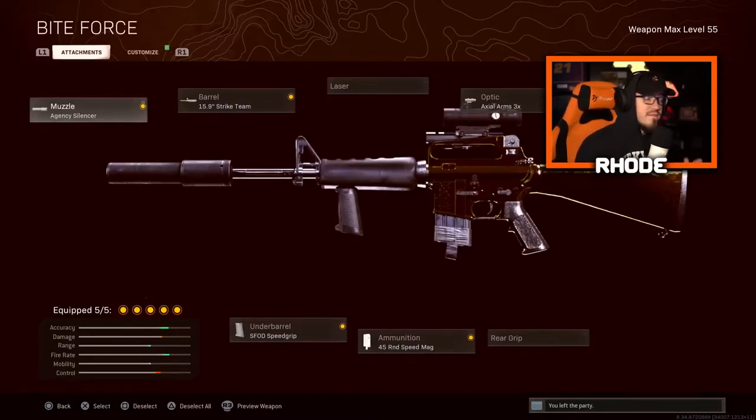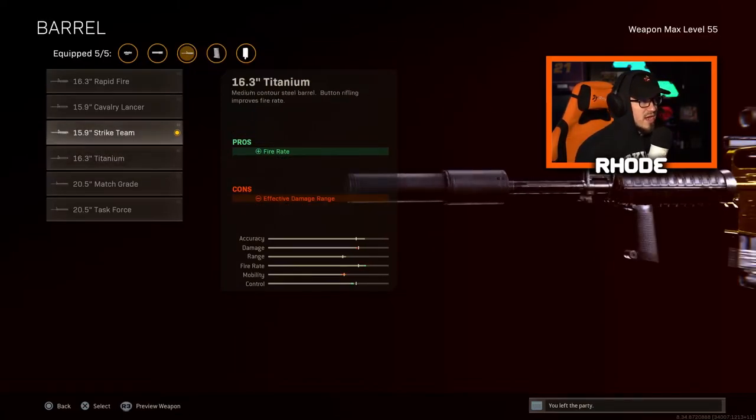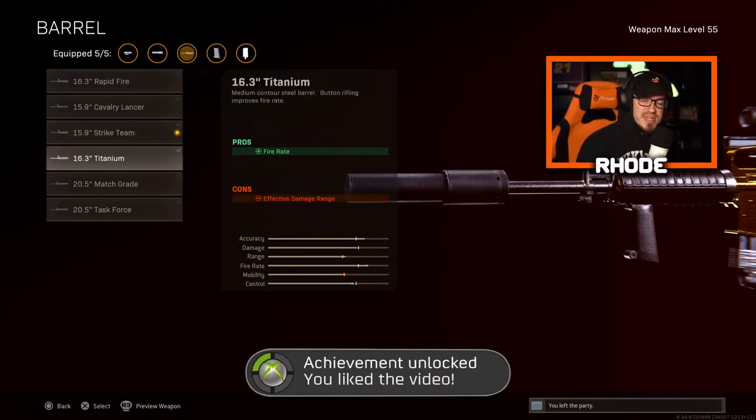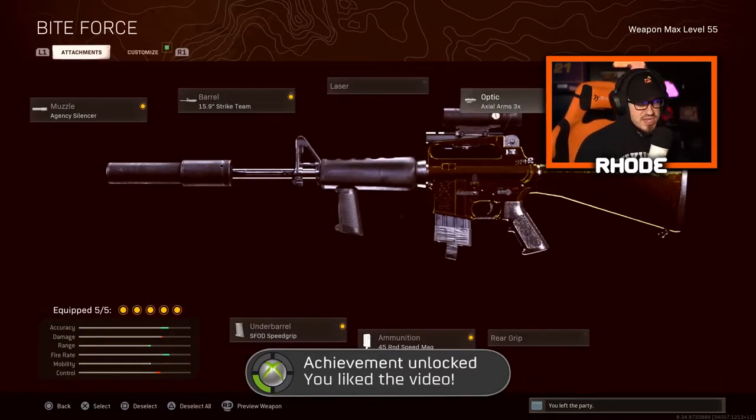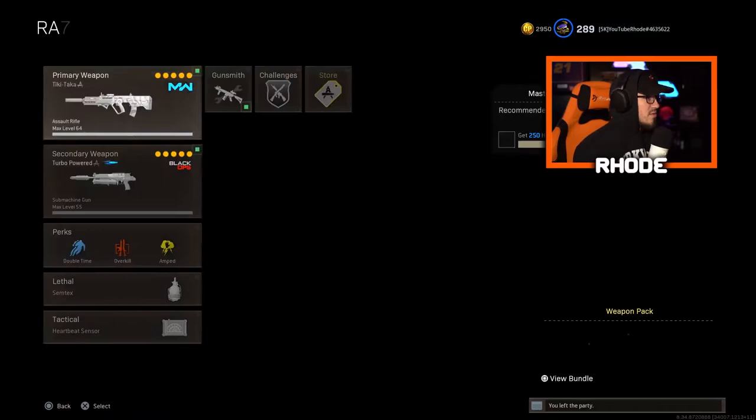For the M16, I have the Agency silencer for the muzzle. I have the Strike Team barrel — you can run Titanium as well for better fire rate. Both are solid, but Strike Team or Titanium for the M16. Then Axial Arms 3x optic, 45-round speed mag — you could also run the regular 45-round mag — and the SFOD Speed Grip.